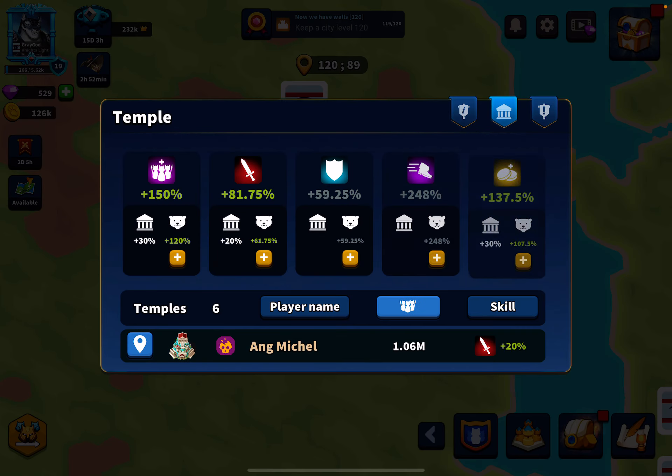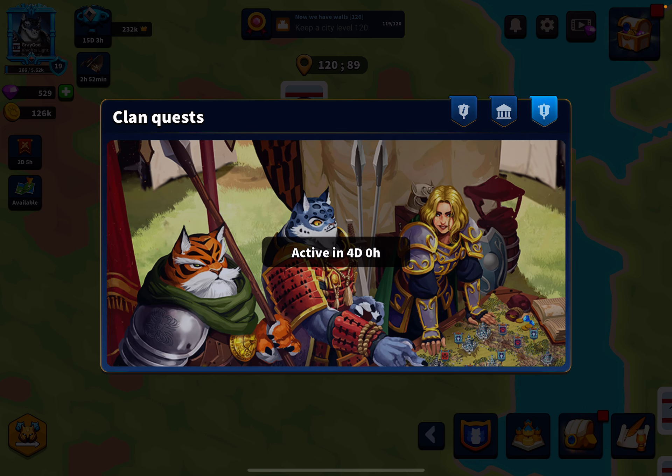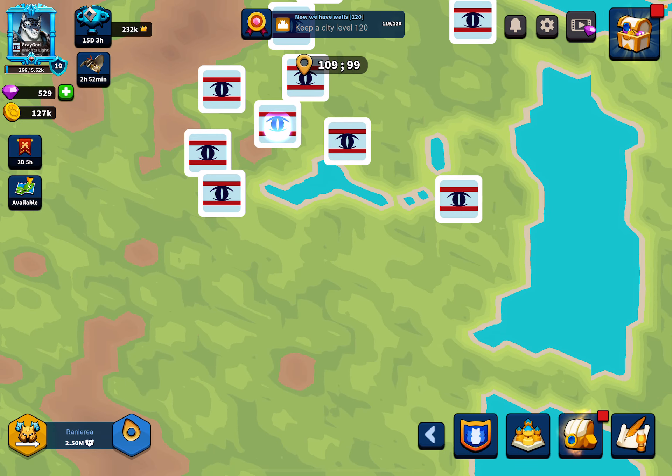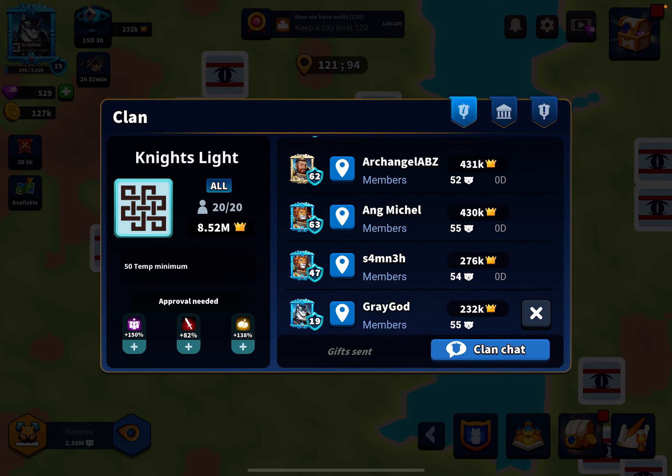From your clan rewards — you just go to your clan, it's normally on the side here, and you collect it. It's just what your clanmates send you daily. For this to happen you have to have an active clan, and of course being in a higher league gets you more rewards.